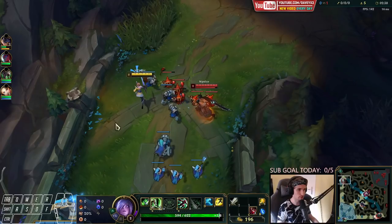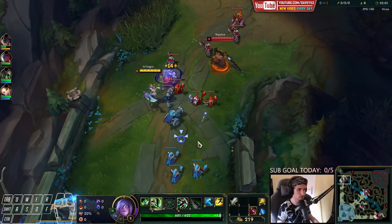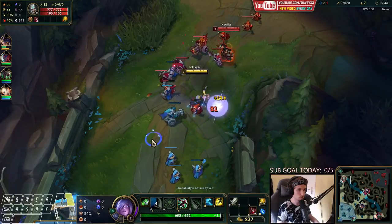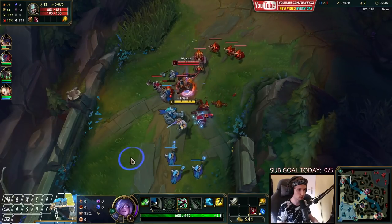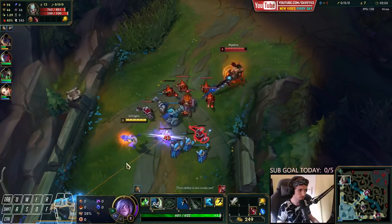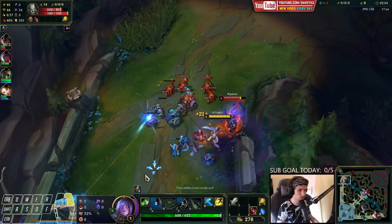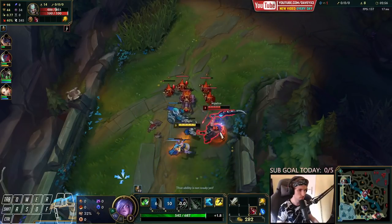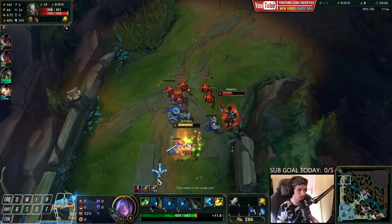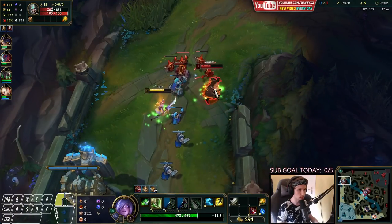Just going to take my shield for now. I'll see if I can try to hold down the wave in this position. Starting off with the first trait. Blocking his auto-attack with my shields. We could kill him right now.